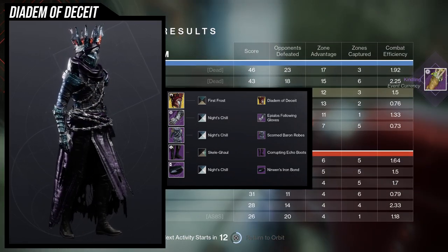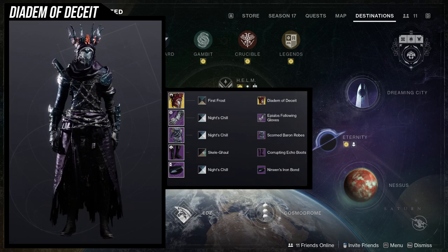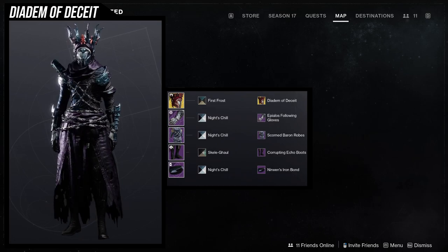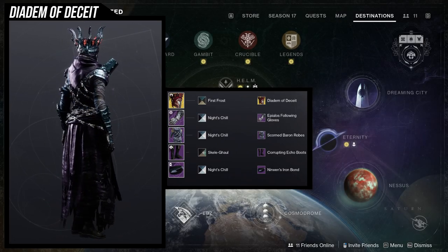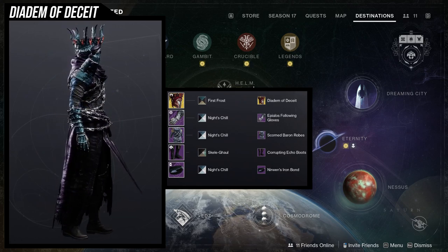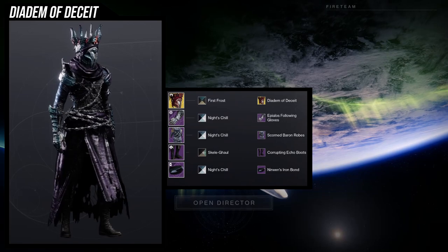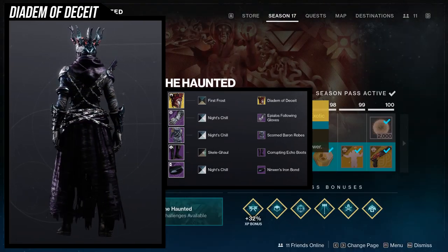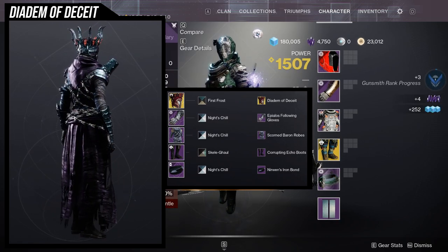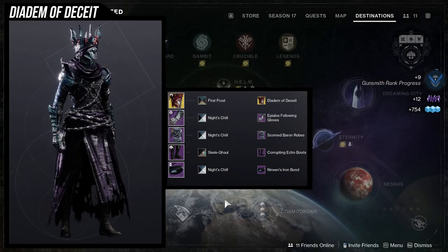For the bond I'm using Nerwin's Iron Bond — an Iron Banner ornament from Warmind. Combined with Night Chill it almost looks organic and melds well with everything else. For alternatives: the Season of the Lost season pass arms, which are basically cloth bandages, would look really cool. For boots, Season of the Splicer season pass or activity armor has cloth and would look great. This is actually one of my favorite sets, and I'll probably stick with this look for Arc 3.0.